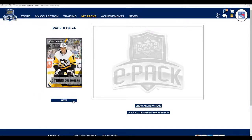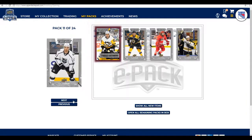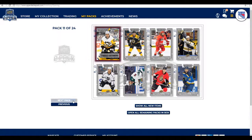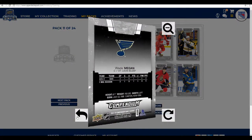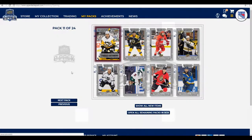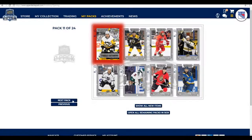Pack 11 out of 24 — we're picking up captains and tough customers. We start with a Ryan Reeves Tough Customer, then Tim Shawler, Justin Falk, David Backus, Andy Andreoff, Jason Zucker, Dion Phaneuf, and Wade Megan. Ryan Reeves reached 100 penalty minutes in a season for the fourth time in his NHL career with the Blues in 2016-17, and led St. Louis in both penalty minutes and hits that year despite averaging under nine minutes of ice time per game.